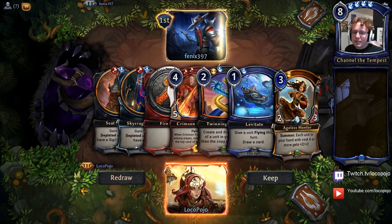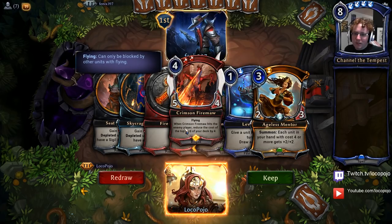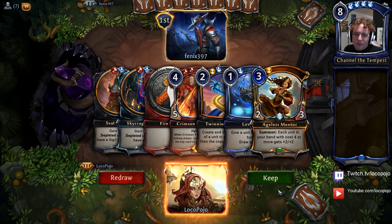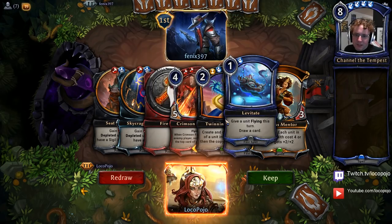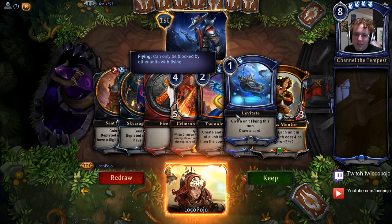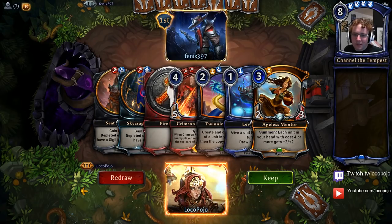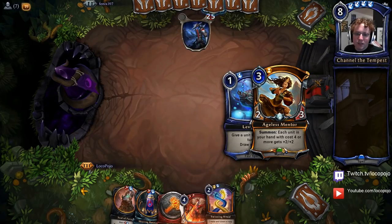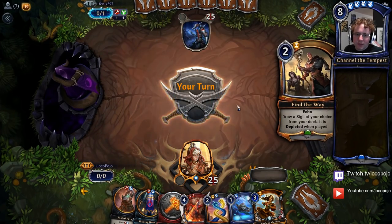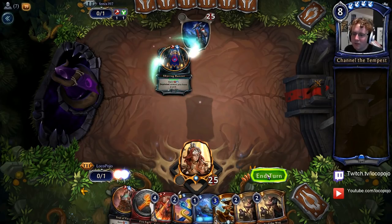Alright, we're up against Phoenix 397. This opener is really strong — it's got the Ageless Mentor, it has Crimson Fire Maw. There's a lot to like about this hand. The one thing I don't have here is Time, and that's very risky because we do want to have Time. Levitate gives me an extra chance to draw it, and Crimson Fire Maw will play even if I don't get Time. I think I keep this hand — the benefits outweigh the cost if I get the Time, and there's a lot of ways I can get it.